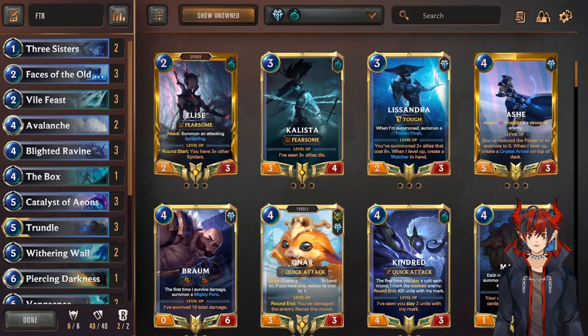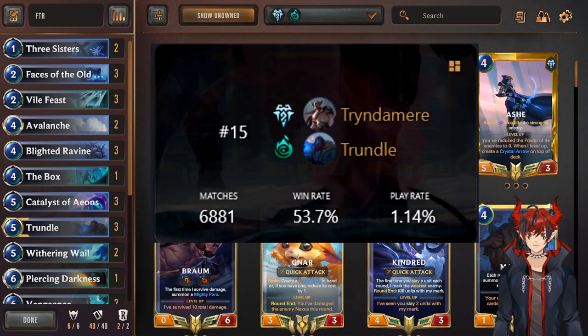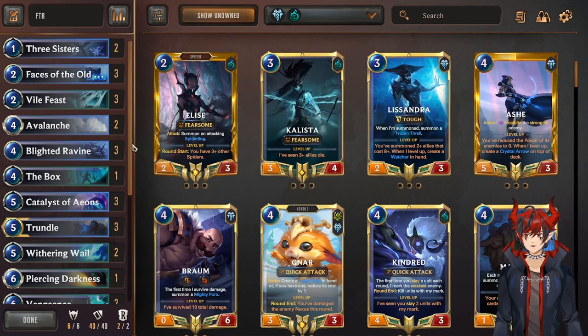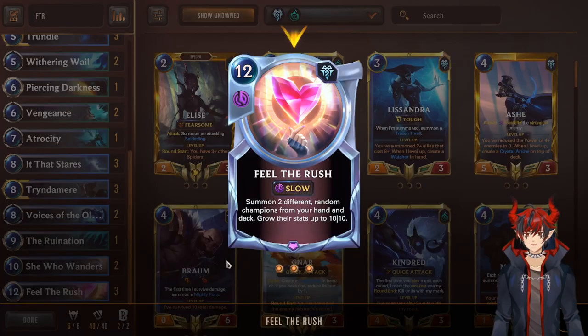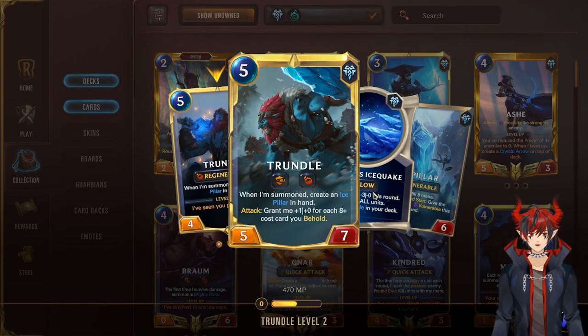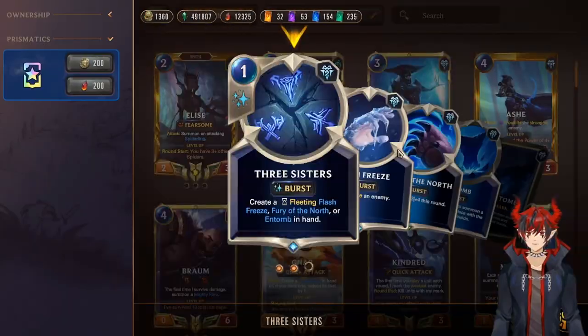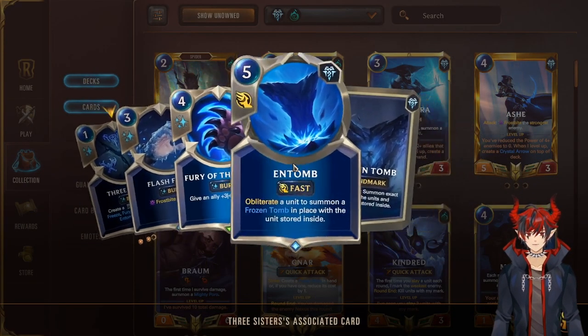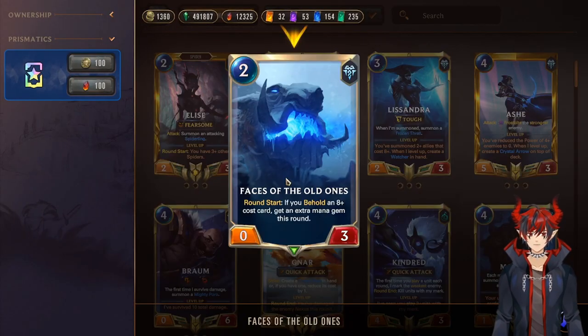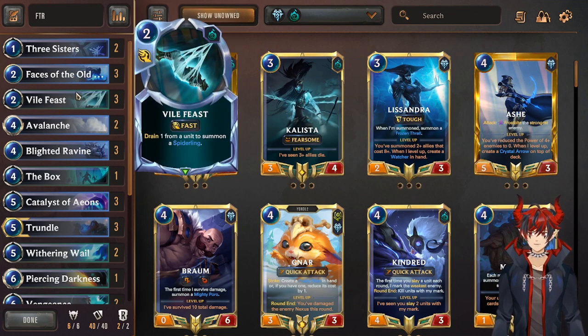The final control deck is FTR, otherwise known as Feel the Rush, sitting at a 53.7% win rate and a play rate of 1.14%. It's been a staple control deck for literally years now. It plays around the Freljord and Shadow Isles removal tools — some AoE, some single target, lots of healing, lots of ramp. What it wants to do is play Feel the Rush, summon two different champs from your hand or deck, grow their stats to 10/10. You get a big Tryndamere with Overwhelm, a big leveled Trundle if you've played Trundle plus Ice Pillar — and then they just swing for game.